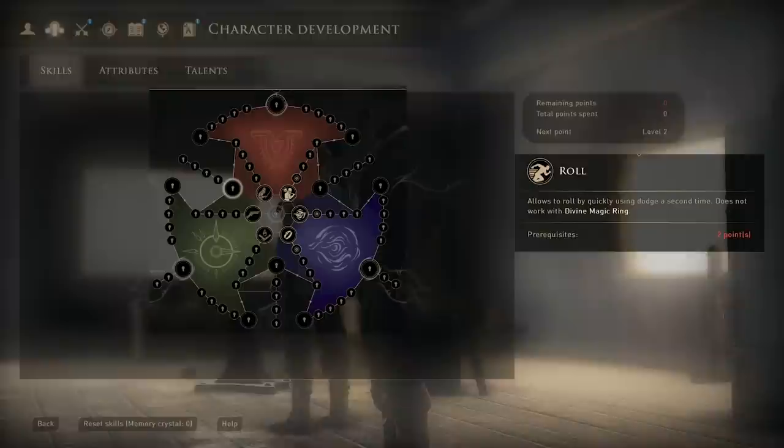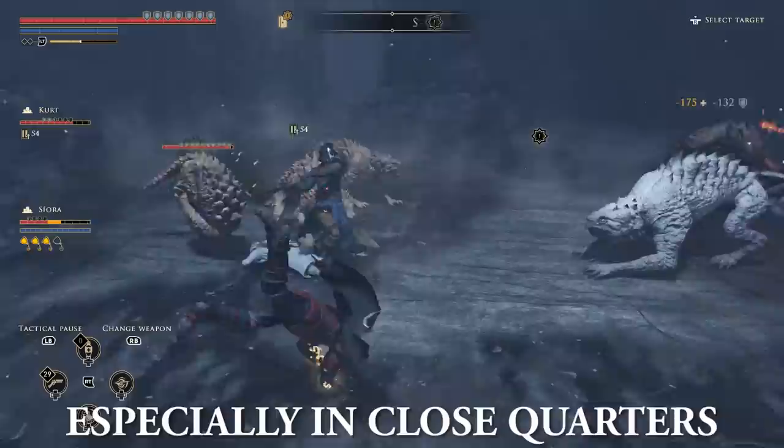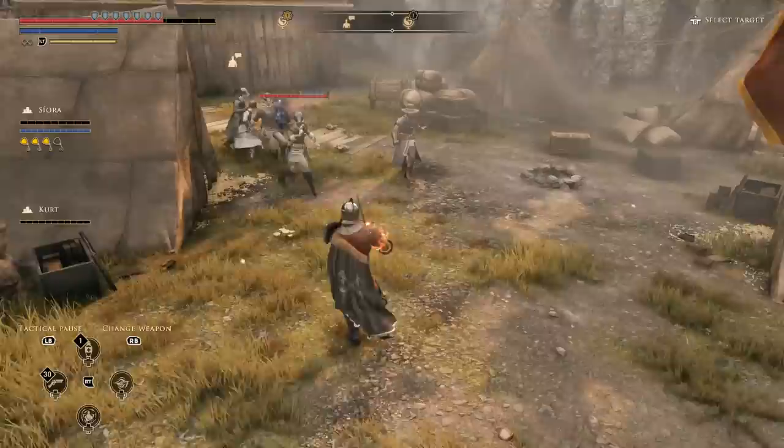No matter what path you choose in the skill tree, I would highly recommend you get a roll skill or lightning dash. The simple short dodge sometimes won't be enough, especially if you want to move away from a lot of enemies at once or safely avoid a special AOE attack from beasts or bosses. Just try not to spam it too much because enemies will try to keep up with you, especially on hard and extreme difficulty.